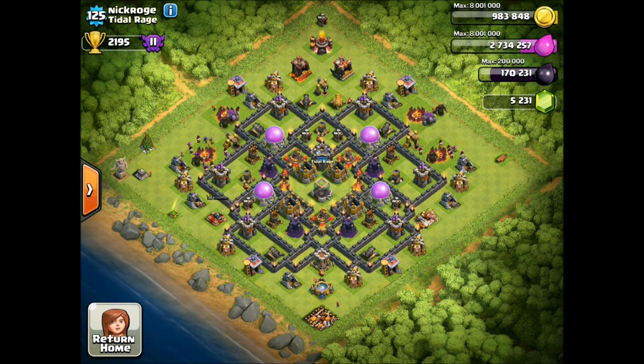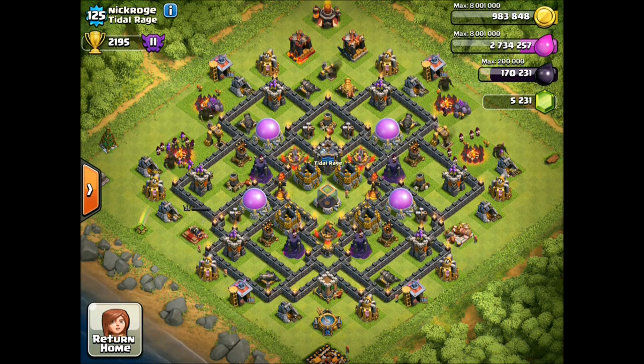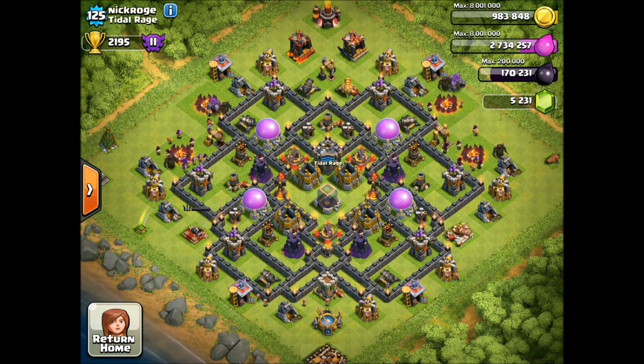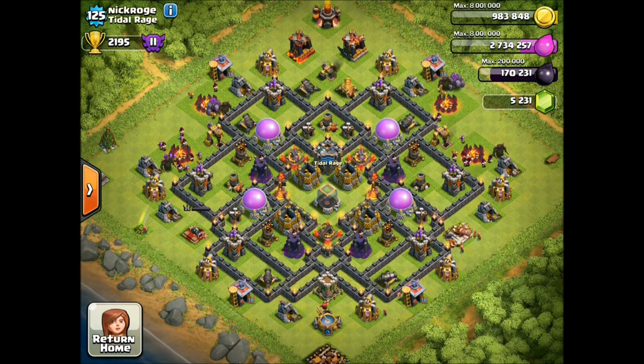Here's the next winner - Nick from Tidal Rage. This is a great base. Nick's at Town Hall 10; he's got great defenses and he's on his way to being maxed, but he's got some of the more important ones maxed like X-bows and inferno towers as well as wizard towers. So as far as farming goes he's got a pretty mean defense. His clan castle is in the middle - I like that. It could possibly be pushed down a little bit, which might help it be unlurable.